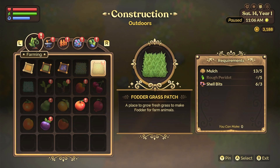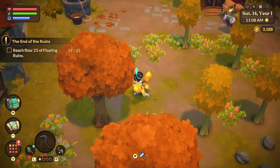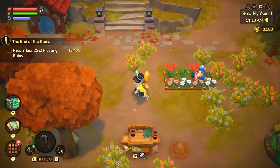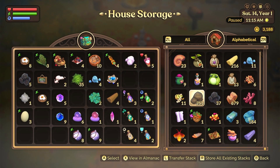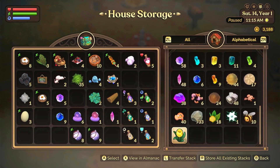Let's take a look at what the fodder needs. I need rough peridot, shell bits, and mulch. I have mulch and shell bits, I just don't have any rough peridot. I wonder if I have any in my storage unit — I probably don't because I always sell my gems. But oh, I do have some! Okay, cool, I did keep some.